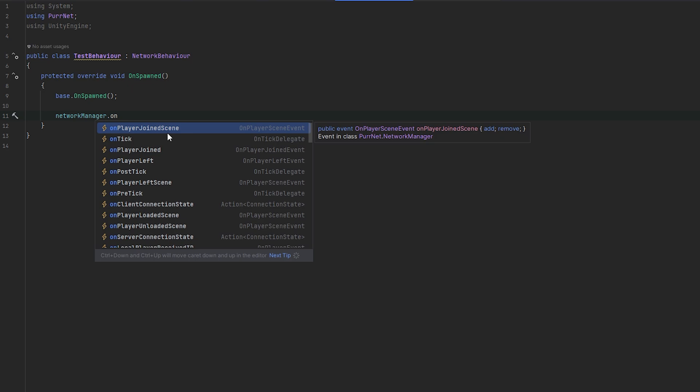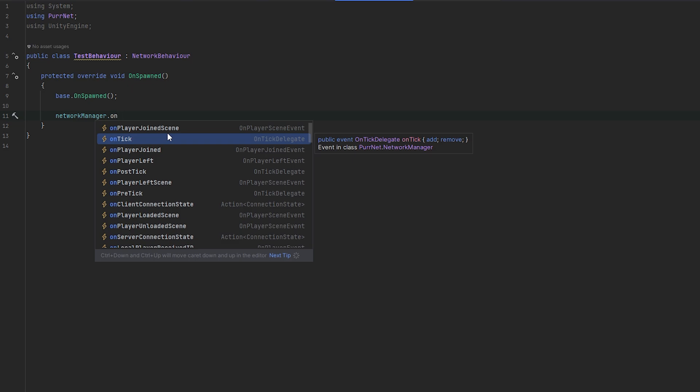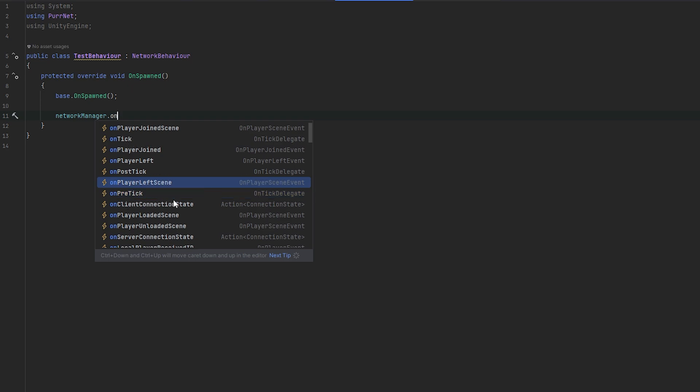OnPlayerJoinScene is called whenever a player has connected to a given scene. OnTick is called whenever the server ticks — so if you have 20 ticks per second, OnTick runs 20 times every second. OnPlayerJoined and OnPlayerLeft are the connection events — when a player has connected to or disconnected from the network. There's OnPostTick called after the tick, OnPreTick called before the tick, and OnPlayerLeftScene, which is called when the player has left a given scene.